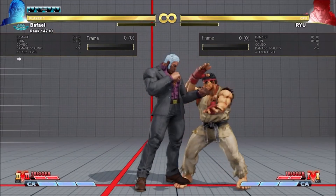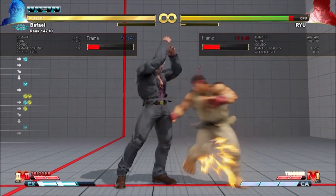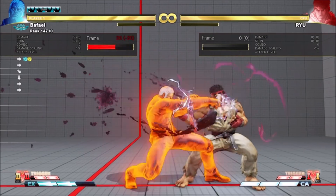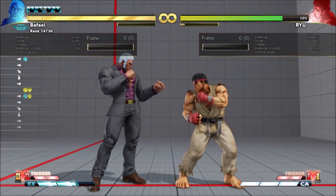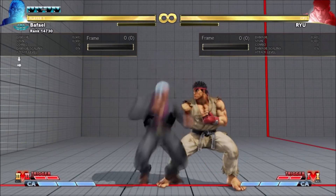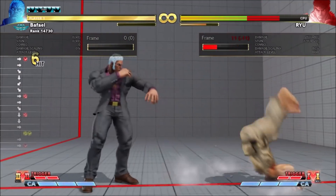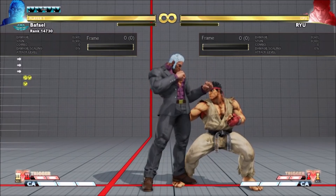But EX fireball starts up slightly faster than VS2 fireball. And unlike EX fireball, charging a VS2 fireball does nothing besides delaying it. Generally, VS2 juggles are the same as your heavy fireball juggles, but with higher damage. But VS2 heavy fireball does launch a little bit higher, allowing some new stuff.